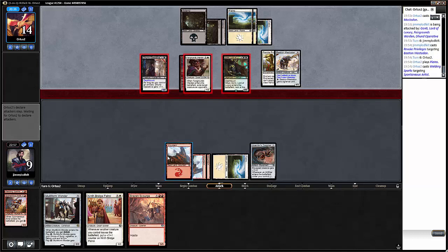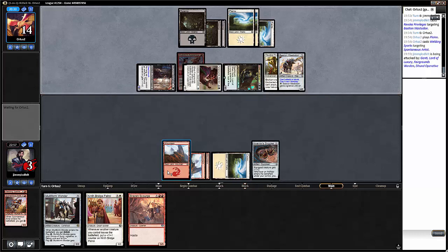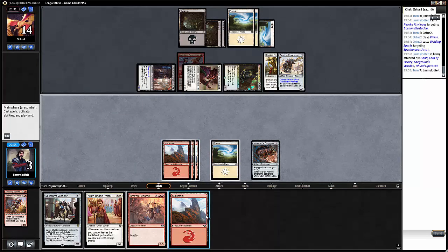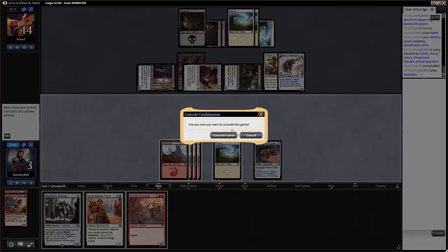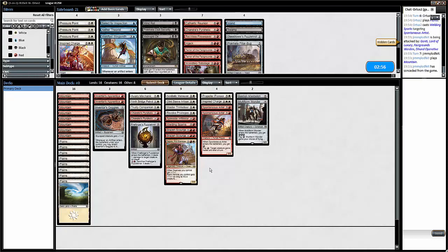If we draw a land we can play Brazen Scourge and Ninth Bridge Patrol. We're dead — we need to keep seven and curve. Do we have anything in the sideboard? We have Hijack. Pyrelix didn't look good — it can kill Dune Doppelganger too. Fairgrounds Warden? Reckless Weaver? No, no, no. I don't think there is anything useful there.